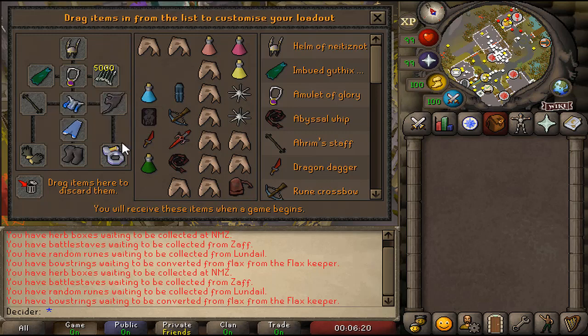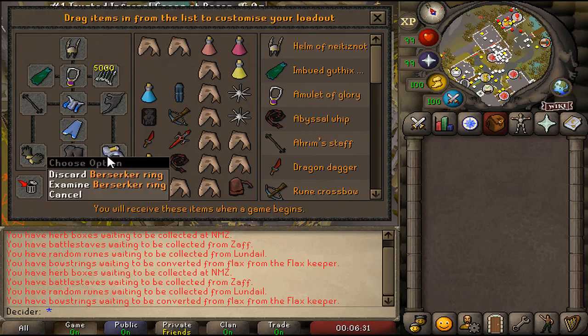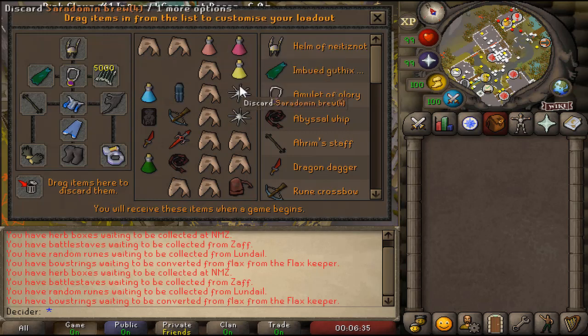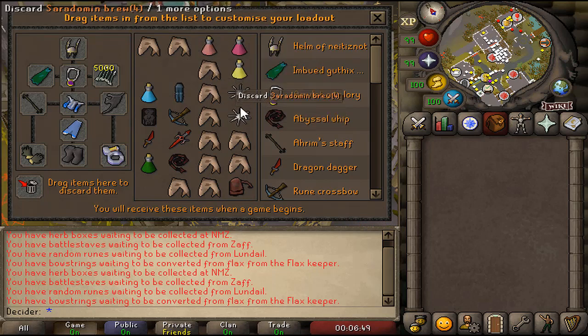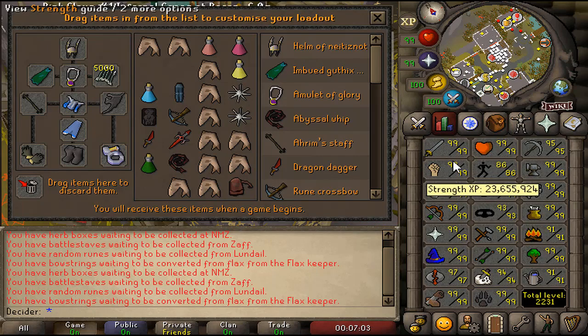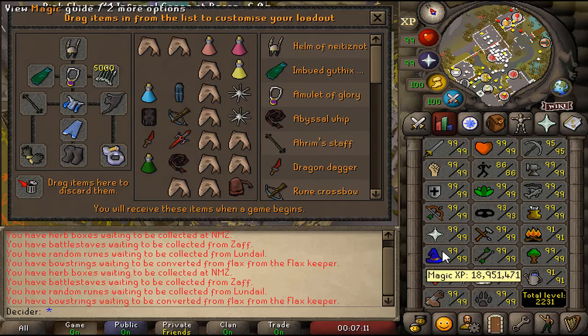Spirit shield is pretty good, it's your tank shield — always good to hold. Barrows gloves are always going to be your best-in-slot. Climbing boots are the second best in slot for boots, and that ring is also second best in slot. Then you've got sharks, brews, and karambwans — that's your food. Sanfew serum and restores are your prayer and restore potions. When you sip a brew you get health back but lose attack, strength, range, and magic — though you keep your defense.